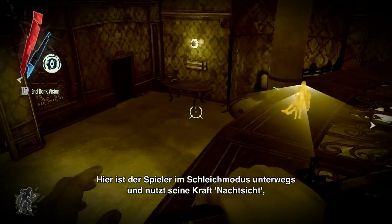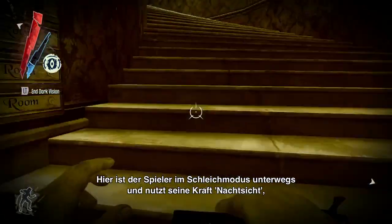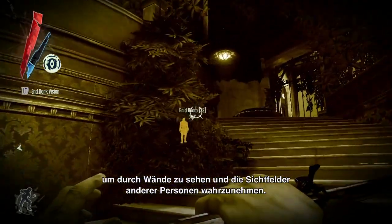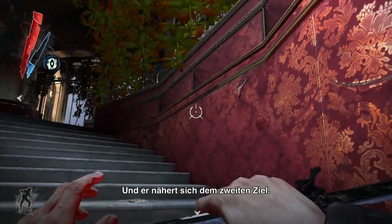Here the player is sneaking in stealth mode, using his darkvision power to see through walls and see the view cones of the guards' characters, and he's moving up on the second target.